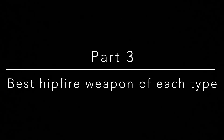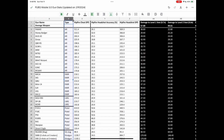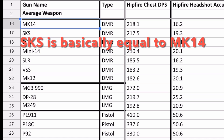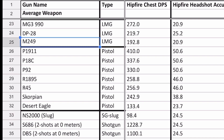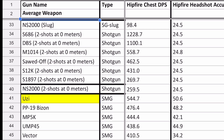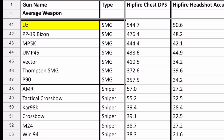Back to the data. The greatest thing about working with spreadsheets is that you can sort by whatever parameter you want. If we sort by weapon type, we can determine the best hipfiring weapon of each class. For ARs, it is a very close tie between the FAMAS and the Honey Badger, while the worst AR to hipfire is the M16. For DMRs, the best is the MK14, while the worst is the MK12. For LMGs, the MG3 is best while the M249 is worst. For pistols, the P1911 is best assuming you can tap fast enough, while the Desert Eagle is worst. For shotguns, the S686 and DBS are best, while the S1897 is worst. For SMGs, Uzi is best while the Thompson SMG is worst.